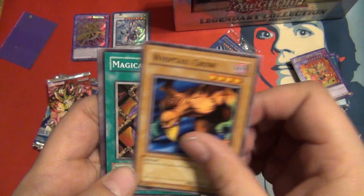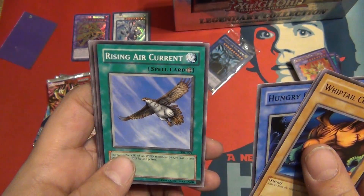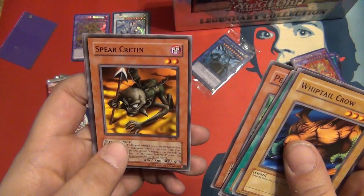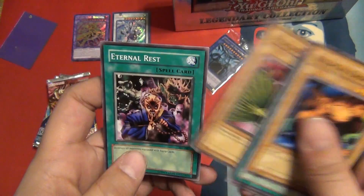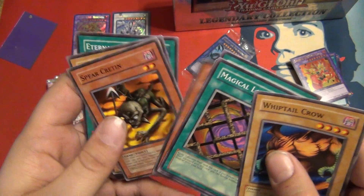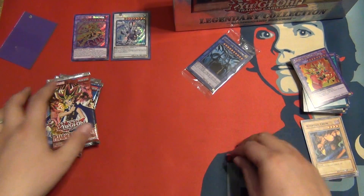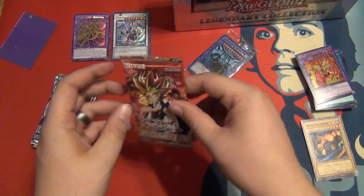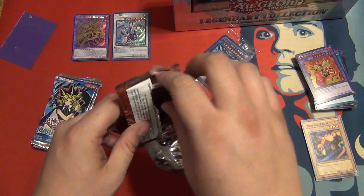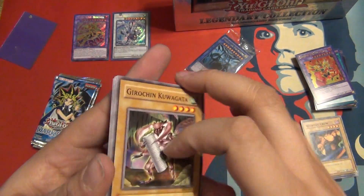We got a Whiptail Crow, Magical Labyrinth, Hungry Burger, Rising Air Current, Shining Angel, Penguin Knight, Spear Cretin, Peacock, Eternal Rest. Now Pharaoh's Servant — last Pharaoh's Servant we opened, we got an ultra rare Thousand Eyes Restrict.